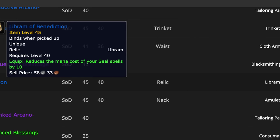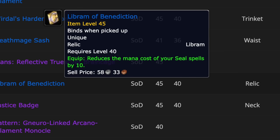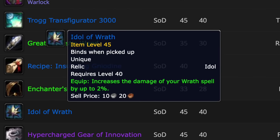For those classes that can use relics, new relics have been found. Paladin looks like it's getting a Librum that reduces the cost of seals by 10. Shamans are going to be able to reduce the mana cost of their Flame Shock by 10. Druids are getting 2% damage from Wrath. The annoying thing is I've not seen one for Feral, but having that relic slot with something useful in it is going to be pretty cool.